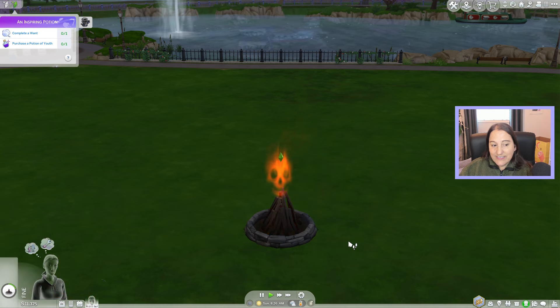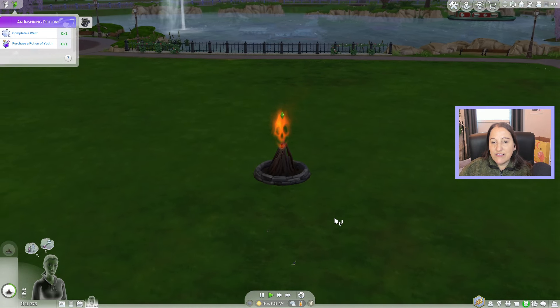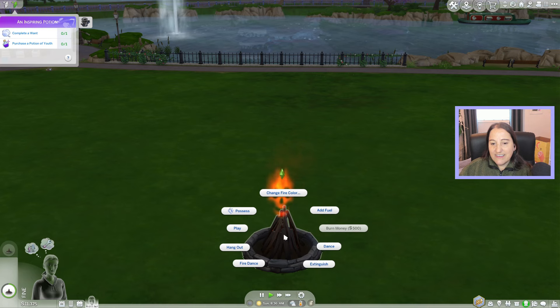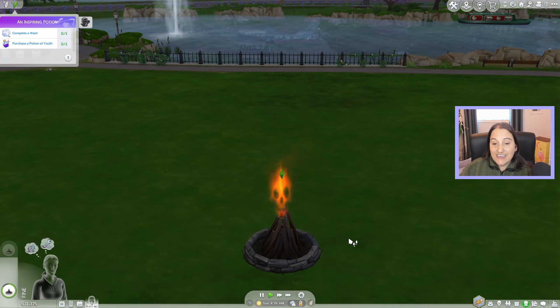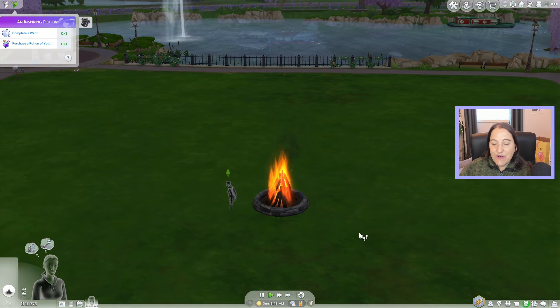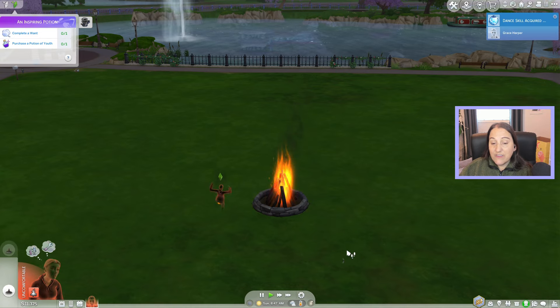We can possess the bonfire because we are a ghost — that's really fun. Grace seems to enjoy hanging out inside it. But yeah, she can possess it as well. The bonfire is your basic bonfire, it just has a new look to it, which I very much enjoy. Also, if you're looking for your ghost sim's tombstone, it is in their inventory.